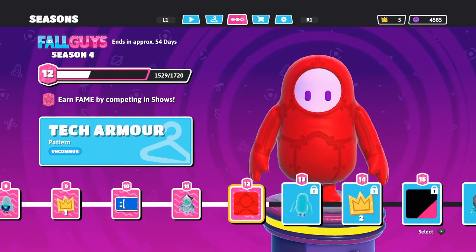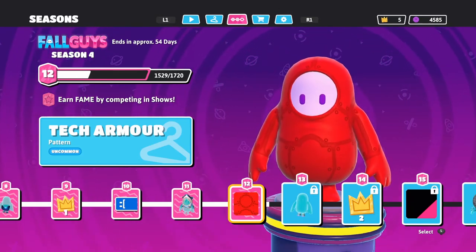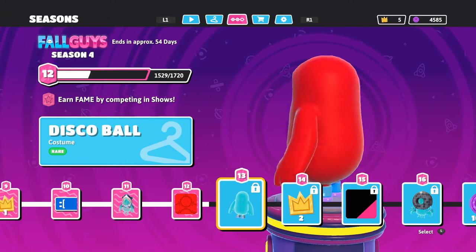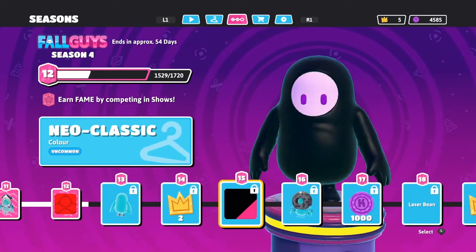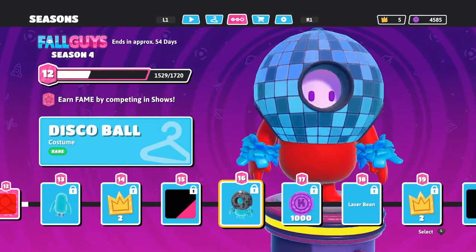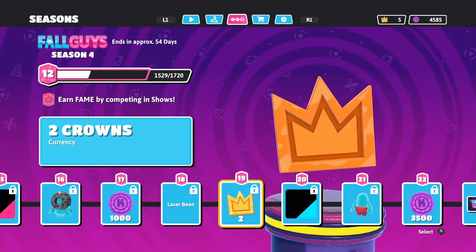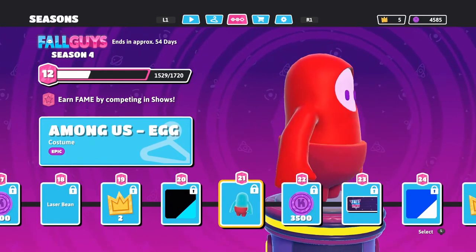Let's look at everything else we get first. We got the armor - tank armor - then we got the disco ball shoes. Then two crowns and then another - whoa - a disco ball! I don't have this one yet, I gotta get this one. This is so cool - the disco ball! And then there's a thousand kudos, a laser beam, two crowns, black and blue.